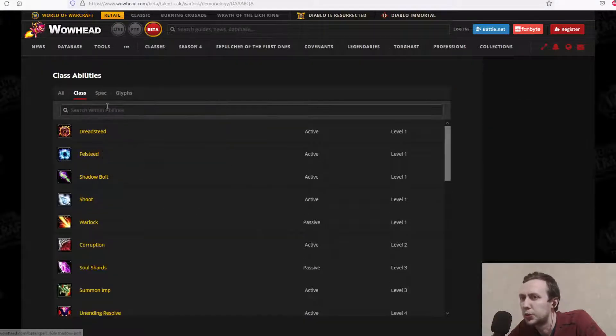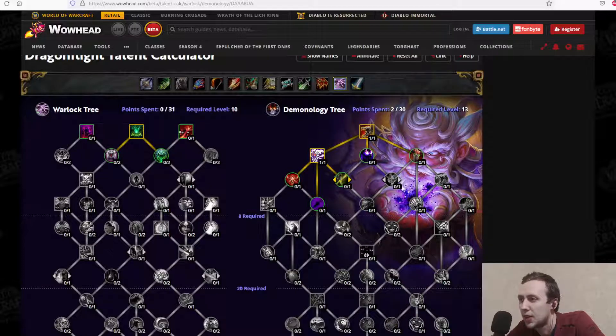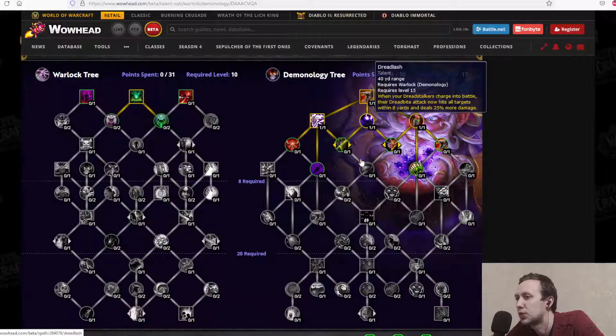We also have Shadow Bolt and other baseline class abilities. Our Demon Bolt has a 4.5-second cast time — sending a fiery soul of a fallen demon at the enemy, causing 73% spell power shadow flame damage and generating 2 soul shards. Dreadlash: when your Dreadstalkers charge into battle, their Dreadbite attack now hits all targets within 8 yards and deals 25% more damage, giving additional AOE. Your Felguard deals 10% more damage and takes 10% less damage — quite good.